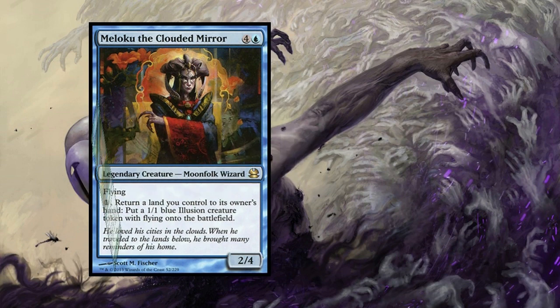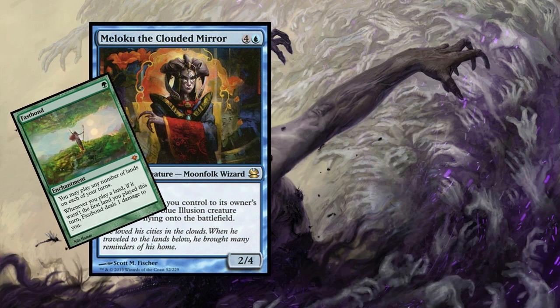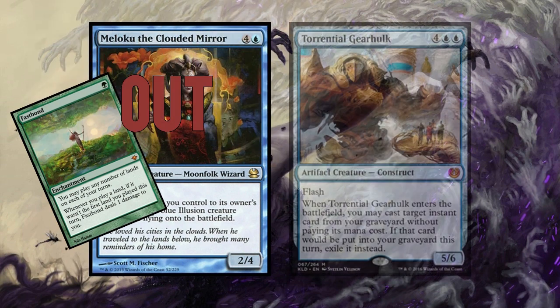Maloku, the Clouded Mirror, is only good with Fastbond. Fastbond is still in the cube, but Maloku has always underwhelmed me — I don't like her very much — so she's out. And in is Torrential Gearhulk. Blue is a tremendously difficult color to draft around and create a deck with, because there are so many pieces that need to be there. I'm wondering about Torrential Gearhulk and whether this one-for-one switch is smart, because blue has so many demands on it. I think it's a much more complicated conversation for later, but I'm excited to play with the Gearhulk — I think he's really cool.